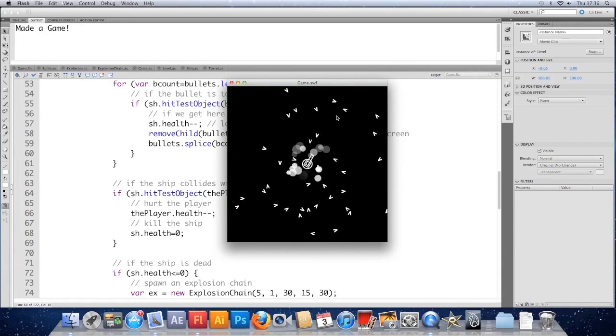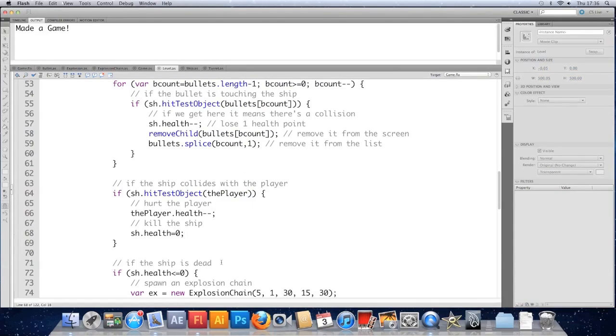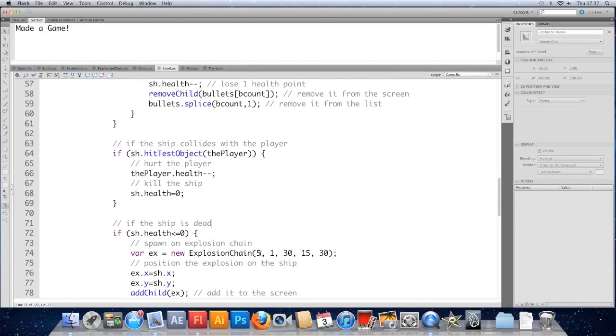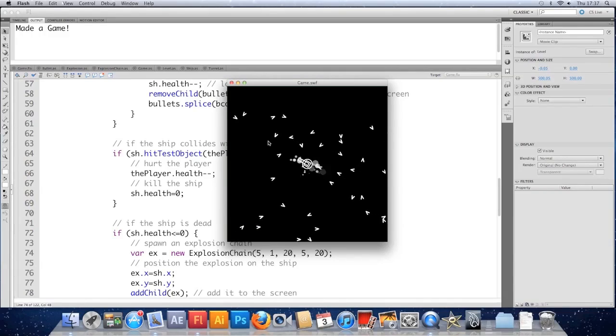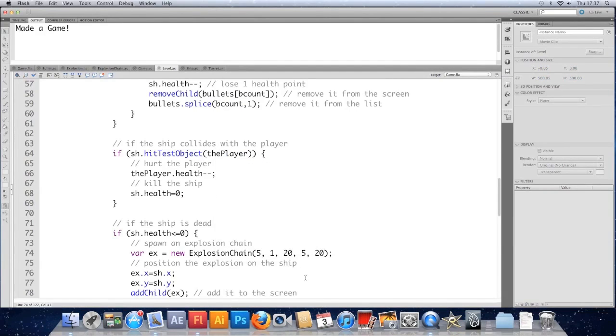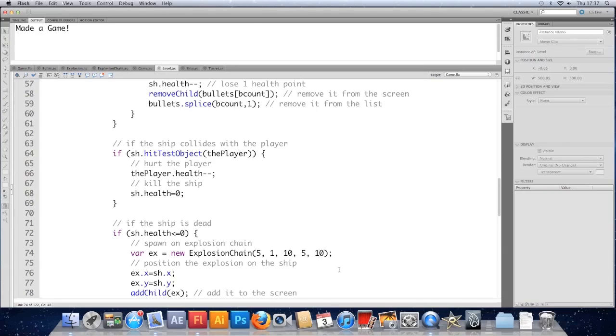You can see the ships are dying when they touch the turret. In my opinion those explosions are far too big, so I'm going to edit them. Blasts for five frames, spawns every one frame. Drop the blast radius to 20 and put the explosion sizes between 5 and 20. Check that — they're a bit more subtle but still a bit too spread. Put that 20 down to 10. Probably too small now, so let's put the last 10 back up to 15.